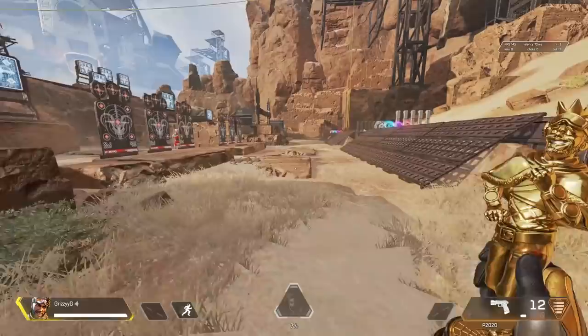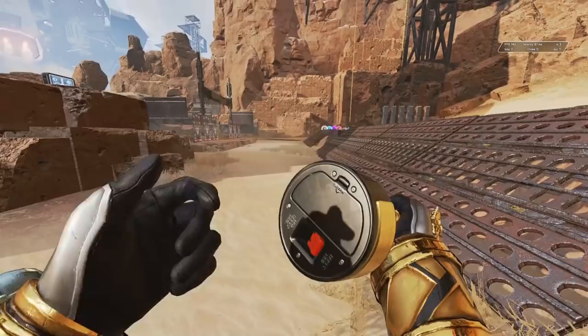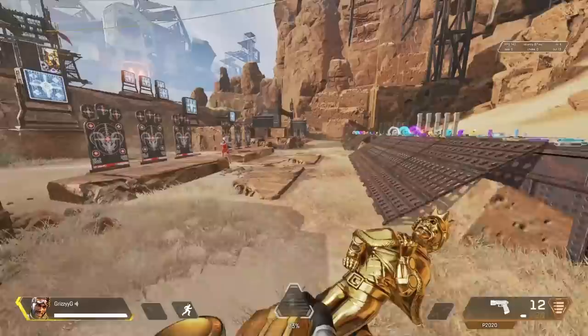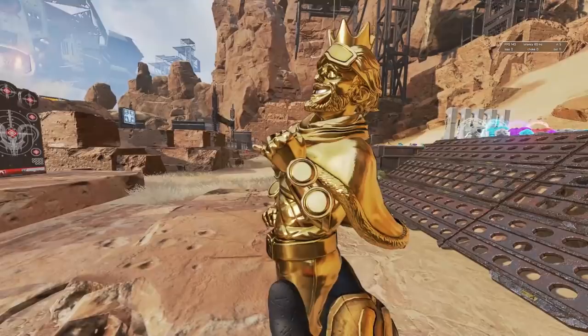Mirage's heirloom is a golden statue of himself with two inspect animations that play sounds and voice lines, and eight different melee animations. There's a really cool running inspect animation where he spins the entire statue. The coolest thing about the Mirage heirloom is that if you have it, your player model will have his goggles down over his eyes throughout the match.